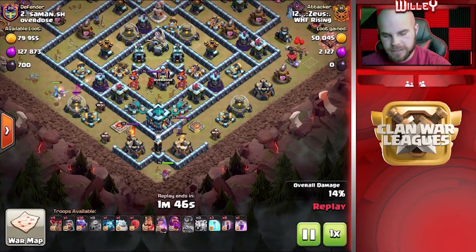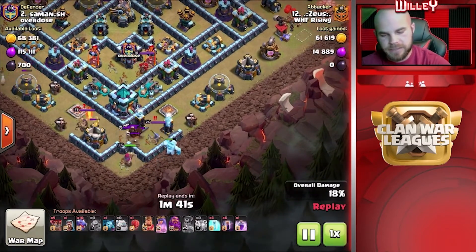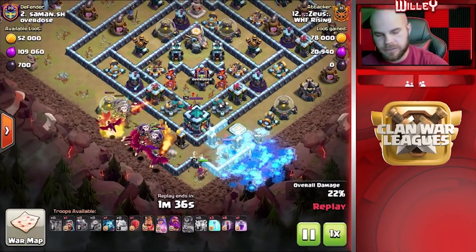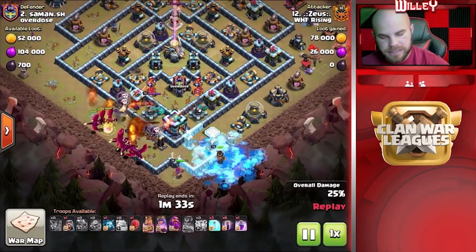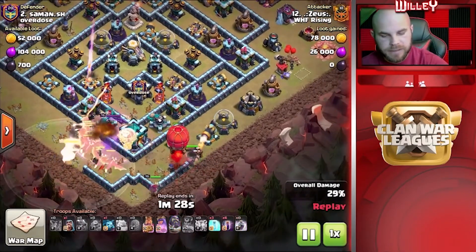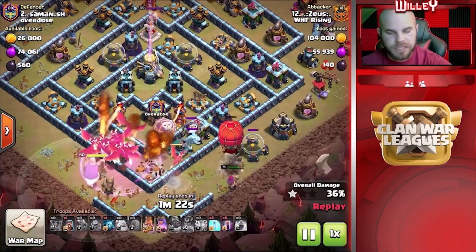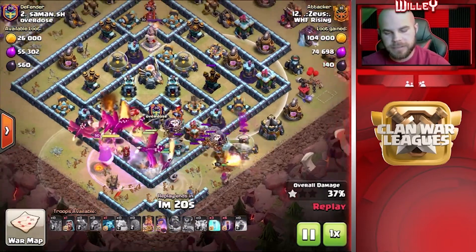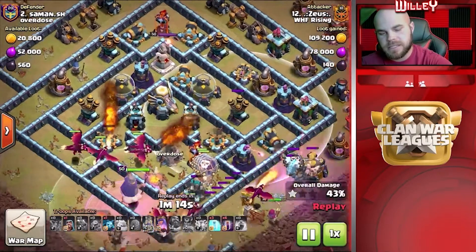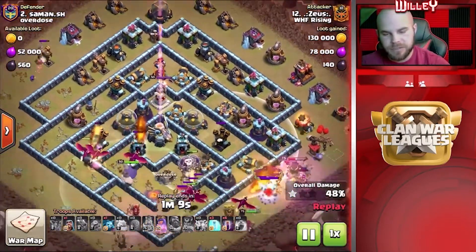Now he's got the Queen coming in from six o'clock. He's going to stick the King in here shortly as well. There's an Ice Golem to help out, and the King is going to aggro to the RC. Now here come the Balloons and Dragons straight into the Town Hall and the double Scattershots. The King is in, going to that RC, then heading up to the right, with the Queen following behind — King tanking for her. They get some stuff cleared out to make the pathing a bit skinnier for the Dragons. A Rage Spell there with the Warden ability gets through the Town Hall and Scattershots very nicely.